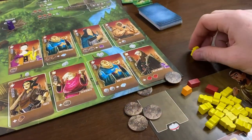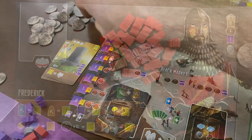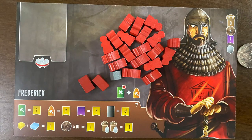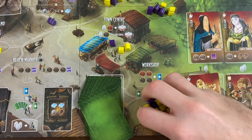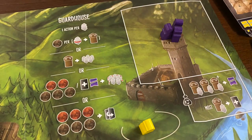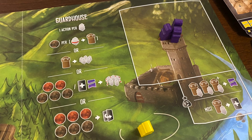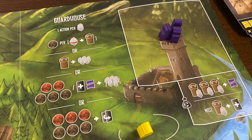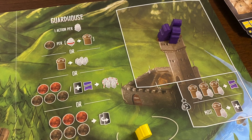First worker placed gets one wood, the next worker you place gets two, so on and so on. Eventually your enormous pile begins to dwindle, so there are worker spots to reclaim your own or even capture other players' workers. Other players' workers can be sent to jail, reaping you some cash and throwing shade on them, which will result in penalties at certain intervals unless they take actions at the jail to free their workers or pay off debts.